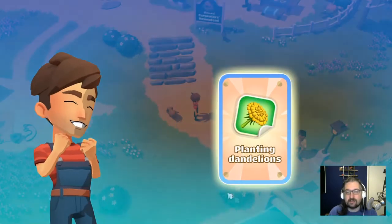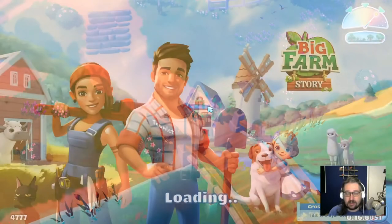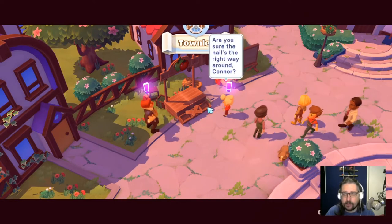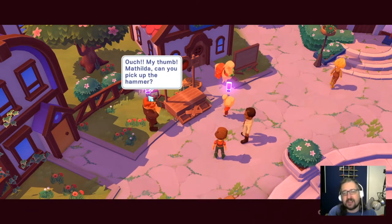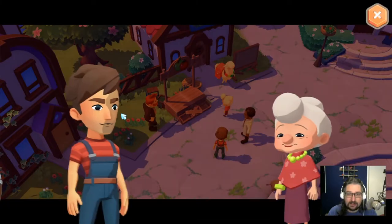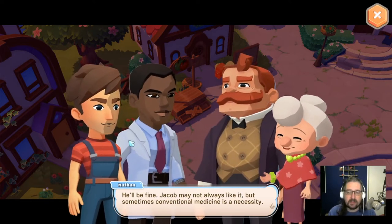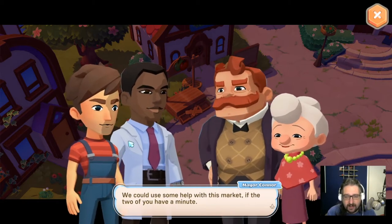Look at that bean party! That looks like Mayor Mary — ouch, my thumb! Matilda, can you pick up the hammer? Here's Mayor Connor and Matilda. 'Nathan, how's the shepherd boy?' 'Jacob is all out of sorts — he'll be fine. Jacob may not always like it but sometimes conventional medicine is a necessity.' 'And this must be DigipoleGD — you've grown since I last saw you. We could use some help with this market if the two of you have a minute.'